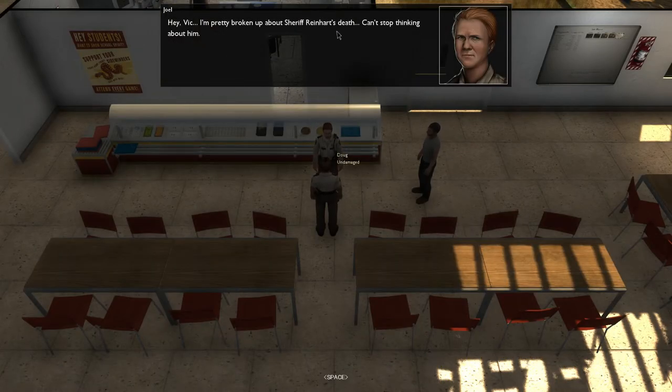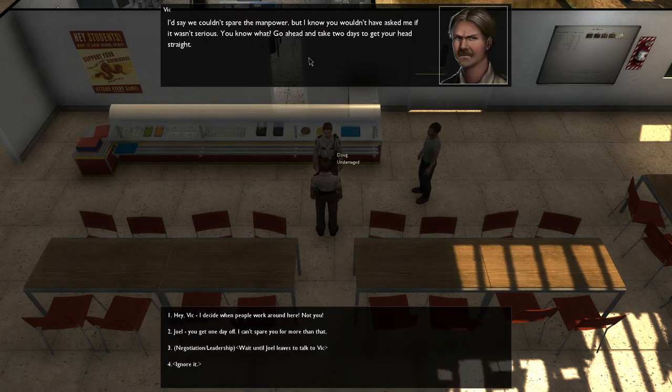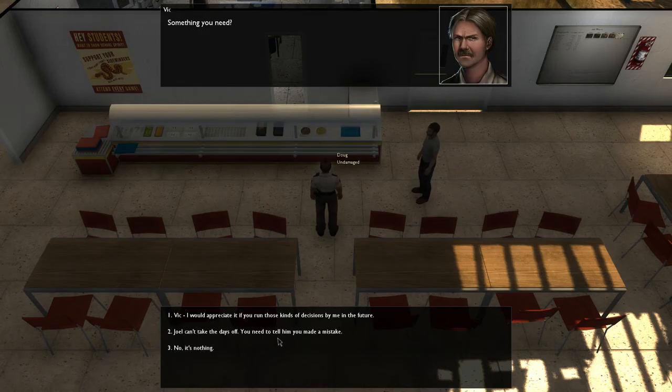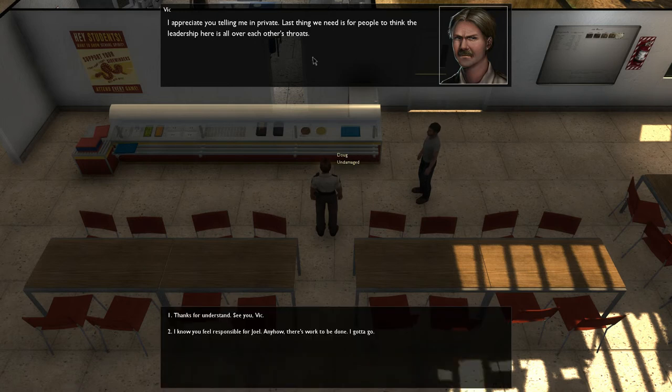Hey Vic, I'm pretty broken up about Serif Reinhard's death, can't stop thinking about him. Yeah, well, not going to lie Joel, putting him down before he turned was one of the hardest things I have ever had to do. I mean, I try my best but I'm just not even close to being the officer that he was. I haven't been feeling myself lately, do you think maybe I could take a day or two to get my head straight? I'd say you wouldn't spare the power, but I know you wouldn't have asked me if you weren't serious. You know what? Go ahead. Negotiate on leadership, wait until Joel leaves to talk to Vic. Yes, Vic, I would appreciate it if you run those kinds of decisions by me in the future. I guess I should have checked with you first, I was concerned about Joel, that's all. No problem, I appreciate you telling me in private, last thing we need is for people to think the leadership here is all over the place. Thanks for understanding.